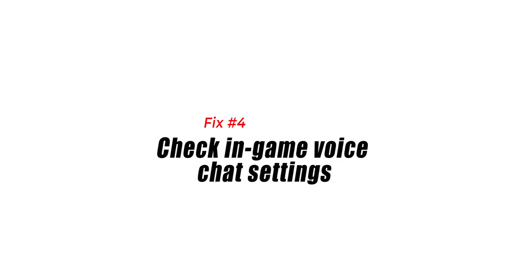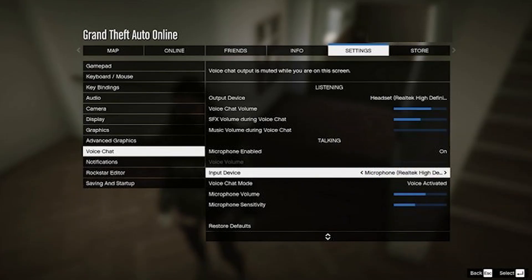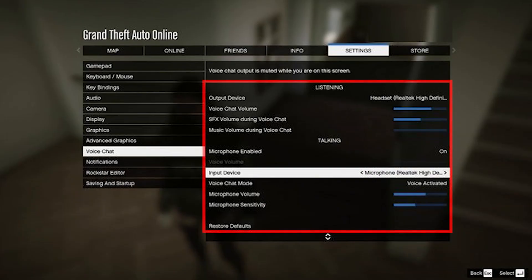Fix 4: Check in-game voice chat settings. If toggling the voice chat feature on and off did not help, the next thing you can do is to double-check all the voice chat settings in GTA 5. Go to Settings, then select Voice Chat. Once you're in the voice chat settings screen, go over each of the options to check if everything is selected correctly.